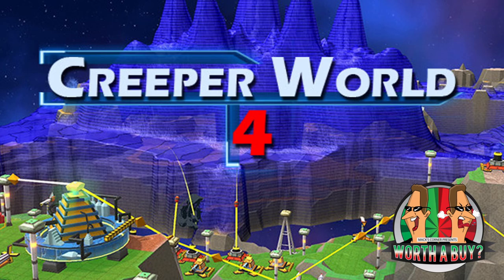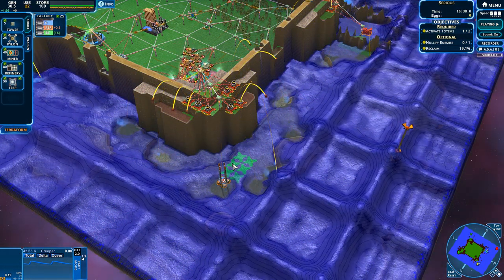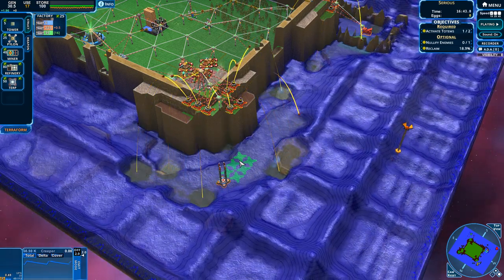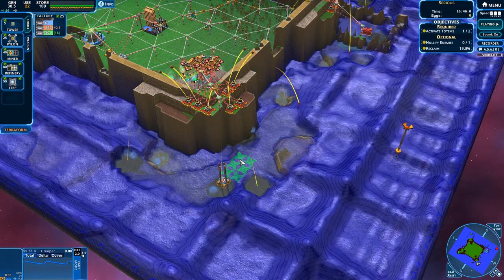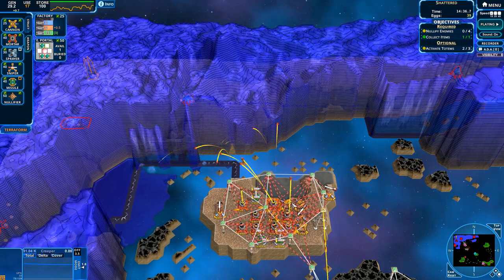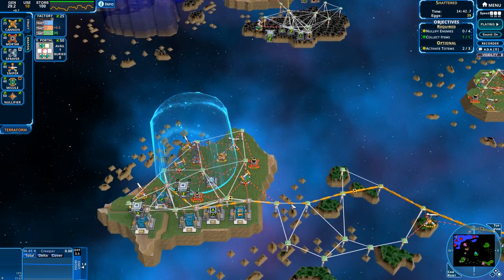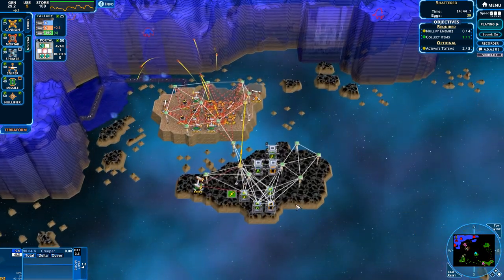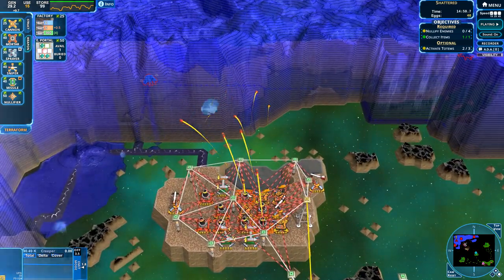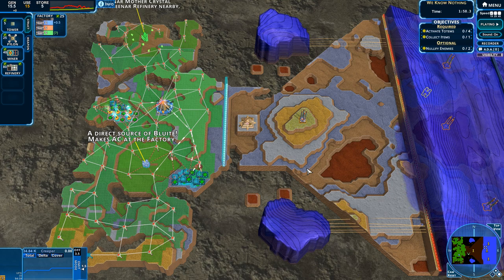Let's read the words, the words of the developer. The unstoppable fluid enemy has returned and destroyed every world in its path. Defend against Creeper as it floods across the 3D terrain in this real-time strategy game where the enemy is a fluid. This game began life as a browser game 15 or so years ago and it's now in full-blown 3D. And that changes a lot. If you're used to playing Creeper World 1, 2 and 3, you'll be pleasantly surprised when you play Creeper World 4 because it's now fully 3D which changes quite a lot of things.